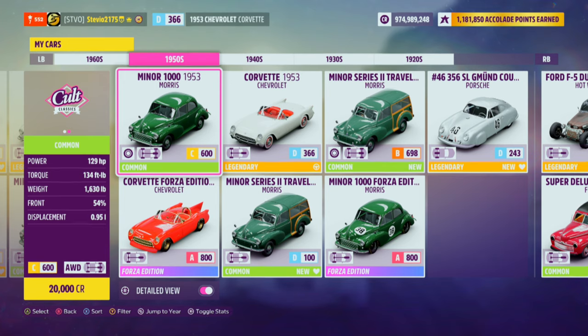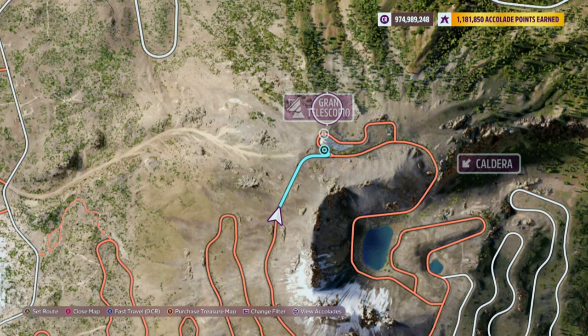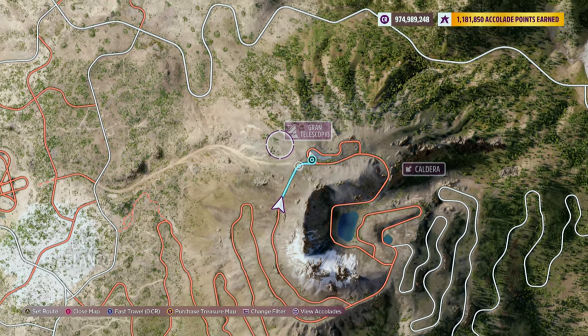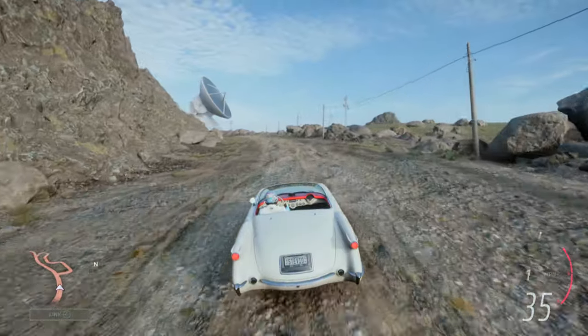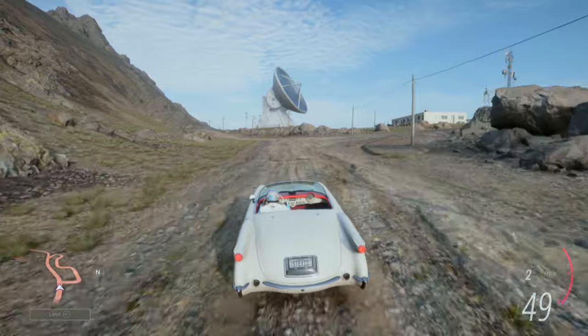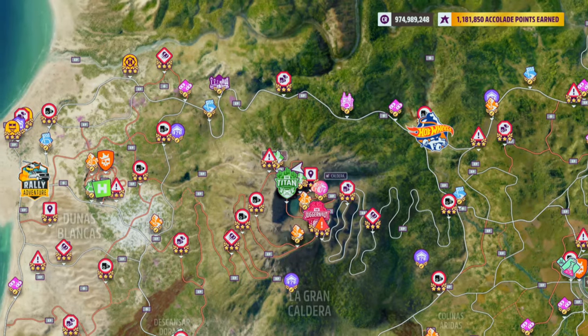Your objective is to visit the Grand Telescopio. This is the location on the map — I just fast traveled pretty close to it and then drove up the rest of the way. Once you get to the Grand Telescopio in your 1950s car, you will see Treasure Challenge Complete pop up, and we'll get the orange circle on our map.